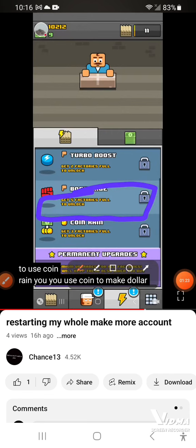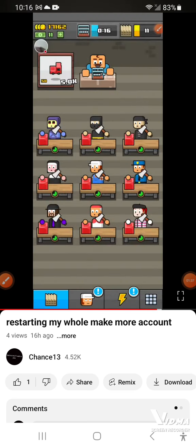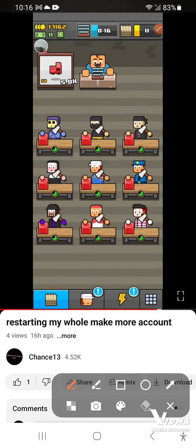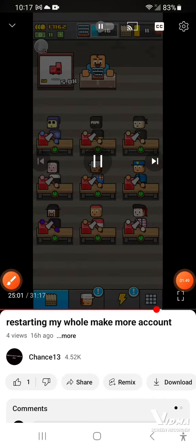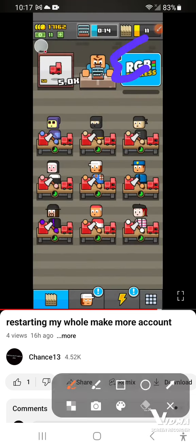I found another easter egg. This was 10 seconds before it happened. This is another one in the workshop factory, but this time instead of the Pako car, it's a truck. Whenever you tap on it, it literally says 'RGB Express'.